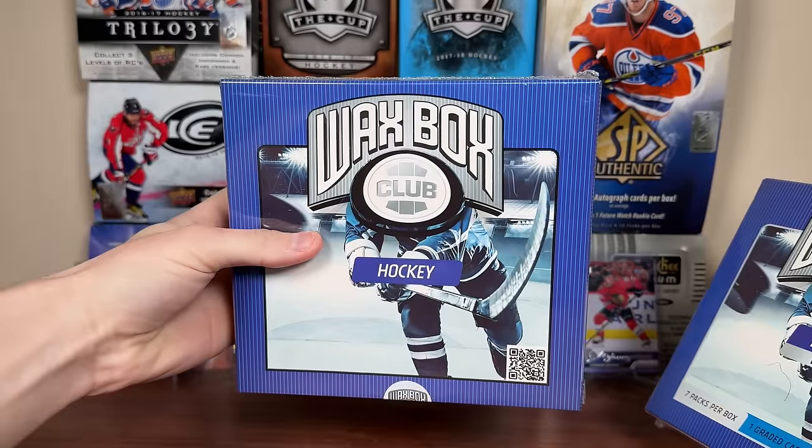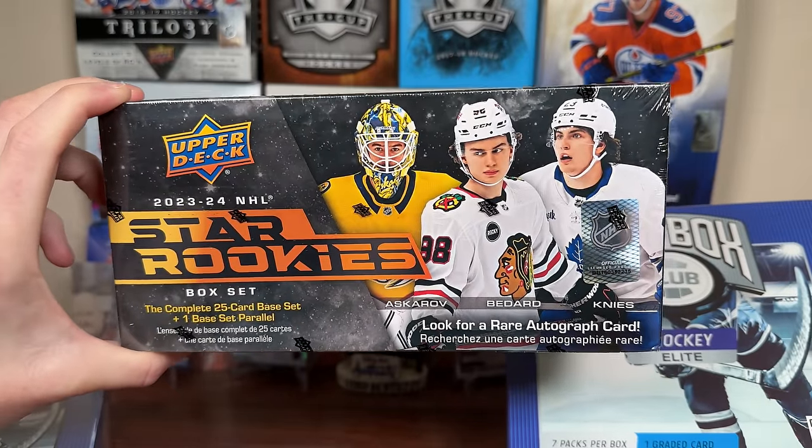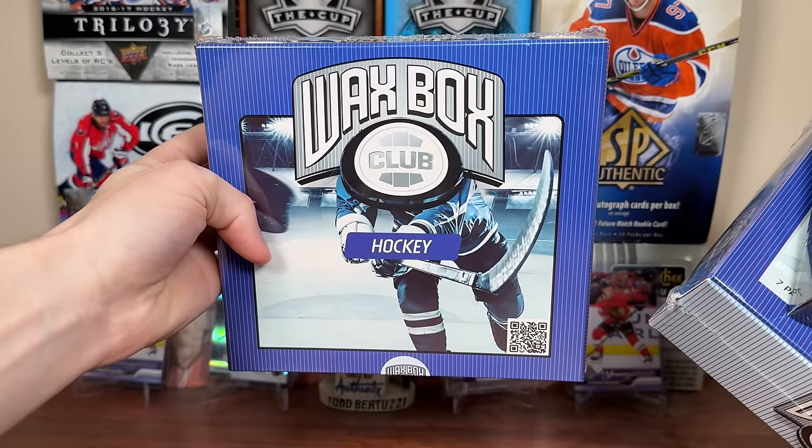Wax Box Club Hockey. Get the Wax Box Club Hockey and the Elite Wax Box for March, which actually includes a sealed 2023-24 Star Rookies box set. We'll save that towards the end, but let's start off the regular Wax Box Club Hockey for March.